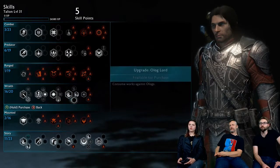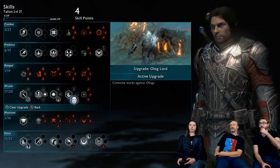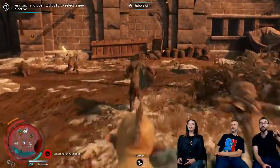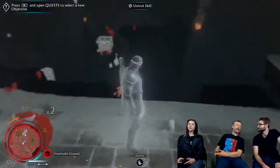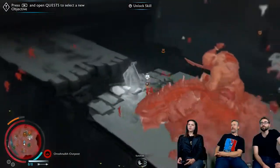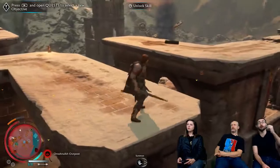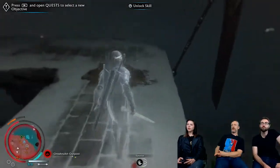Let's grab the Olog skill — consume will now work on Ologs. And if we add Domination, that allows us to actually dominate an Olog. For Ologs that are grunts in the world, this is how you dominate them. You can still do the domination process for a captain, but for Olog grunts you need this because they're very big and wily. And if you've got an Olog captain that's broken, this is a great shortcut to get him into your army.